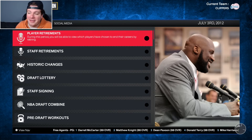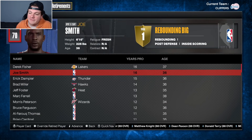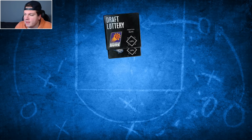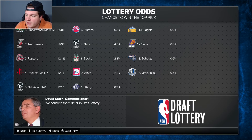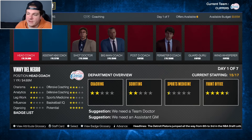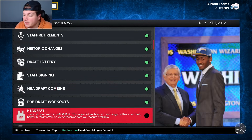Derek Fisher calls it a career at age 37. Eric Dampier, Brad Miller, and Jeff Foster also retire. Draft lottery — I don't think we traded for anything that's in here, and there's no Clippers logo, so that's fine. Staff signing: Vinny won it all with us so there's no reason to move on. He'll be staying. So let's head to the draft.